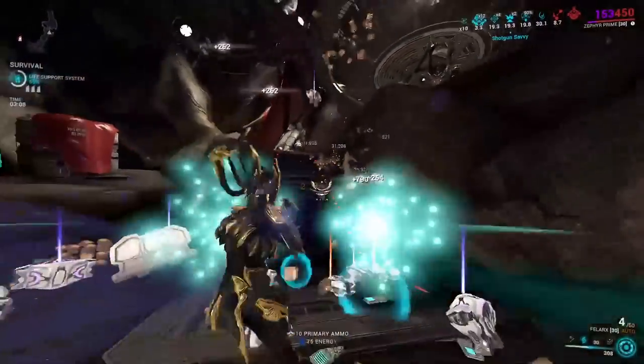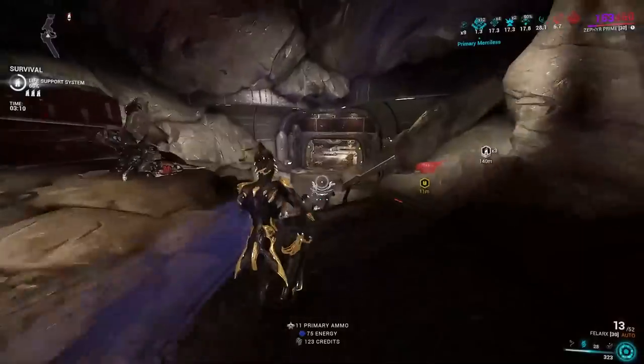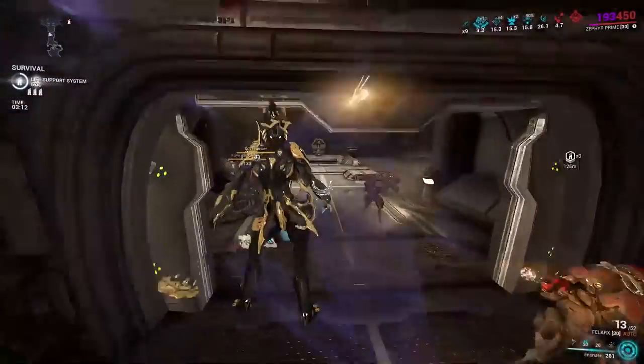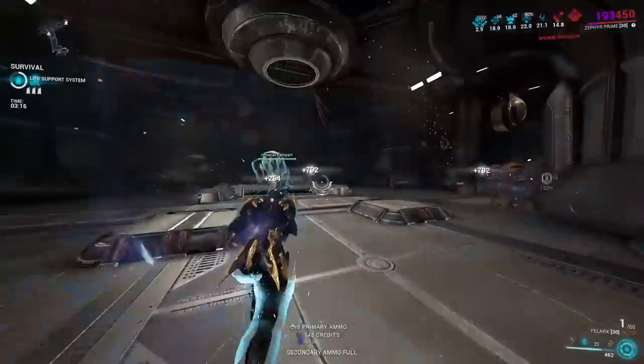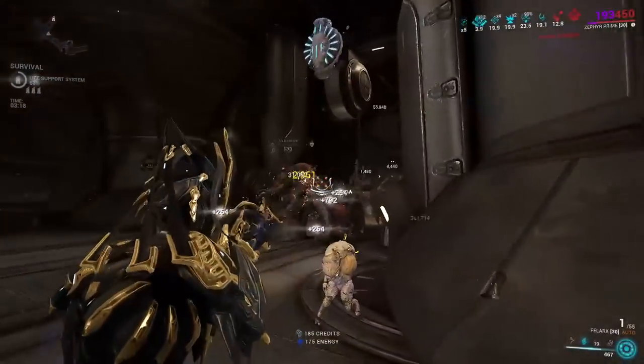But even at 0.5 seconds, this is not a big deal at all, and it can be reduced by increasing your duration — with just Prime Continuity decreasing it to 0.32 seconds. Overall, Ensnare is a monster of an ability and works well on any frame you put it on.